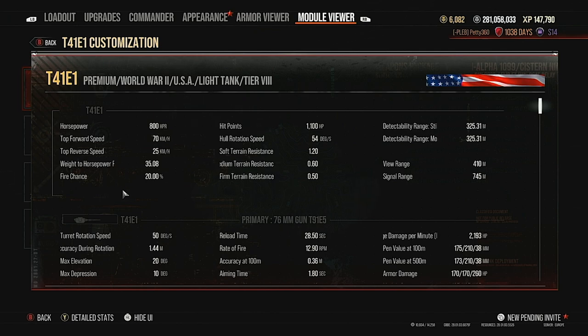The 70 km/h top speed is rapid — you could buff it up further but it probably doesn't need it; just make everything else better. It has a 20% fire chance, so it can get set on fire a decent amount — just be aware of that. It's got 1100 hit points, which is around what a light tank has, and 54 degrees per second hull traverse speed, which is very rapid.